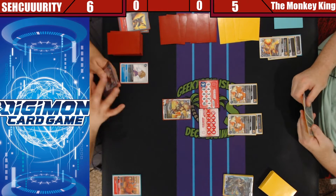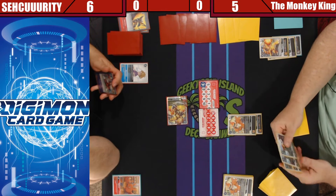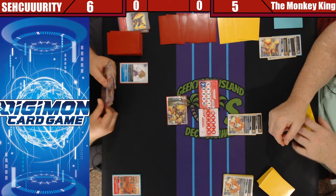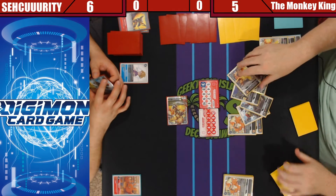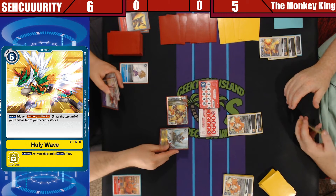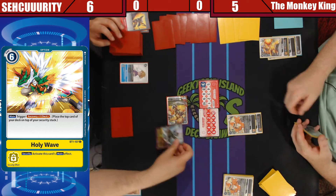They're both blockers and I'll swing. Block. No monkey mans, no monkey mans. I wish I had piercing. I gotta reveal — one, two, three, four, five. Now I know all of your deck. I'm gonna just have a free healing wave. Extra security, extra security.